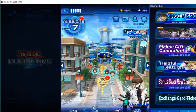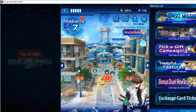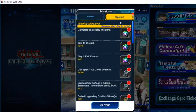Hey everybody, and welcome back to another episode of Yu-Gi-Oh! Duel Links. I believe this is episode 10 of our little quote-unquote let's play, but this game doesn't really have an end. We haven't played this game in a good while — a few months, I'd say.